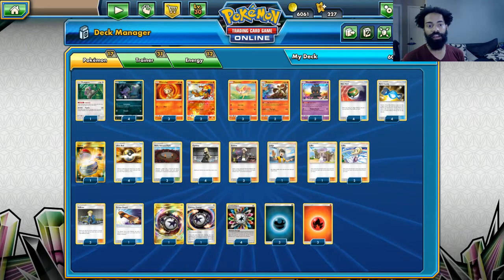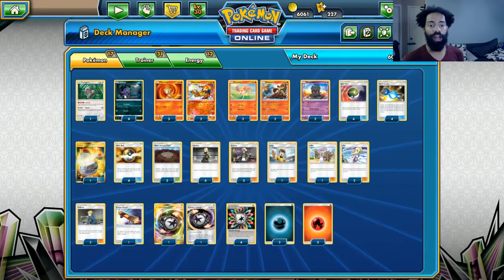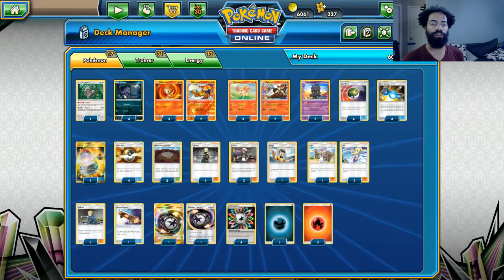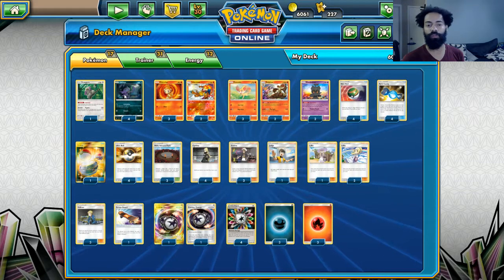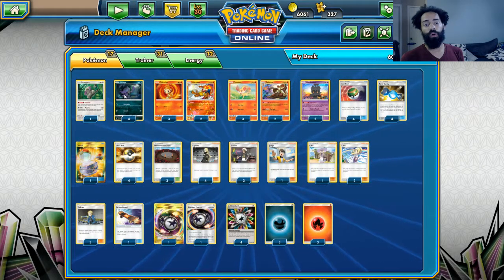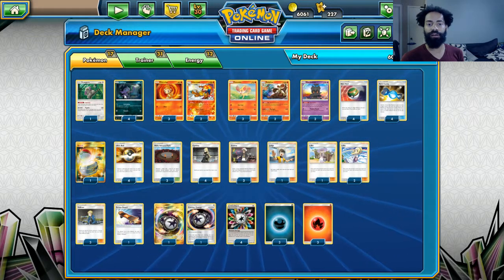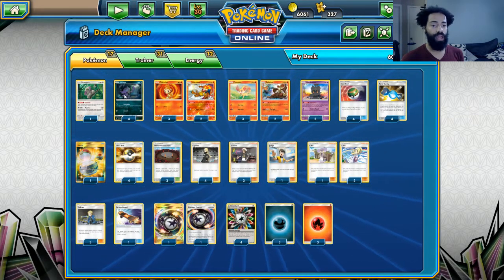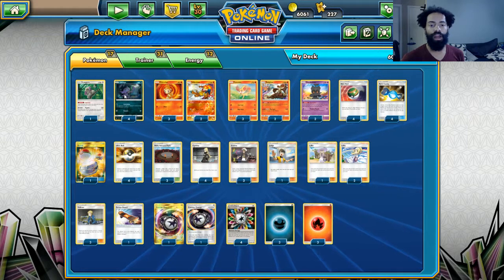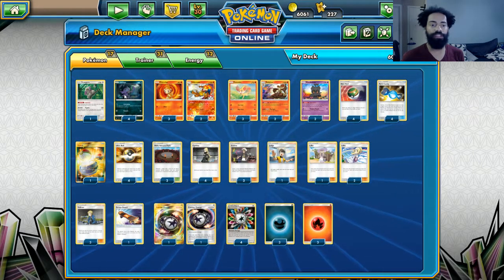If we have a Marshadow we can't have a backup Chimchar or Fennekin. I started the deck with three Delphox, one Brixen, and three Fennekin, plus two Chimchar and two Infernape. Then I thought you don't really need two Delphox or two Infernape on the bench — you just need one of each, and you're going to be stopping Supporters so you won't get Guzma'd out. You always want to have Burn active, because without it you can't even get the extra 60 damage from Infernape.